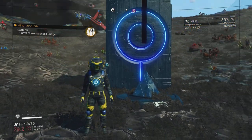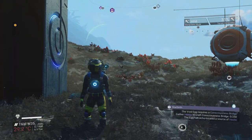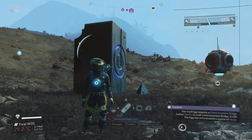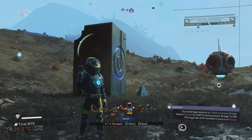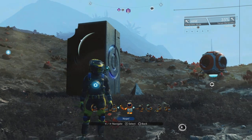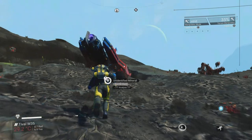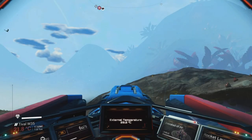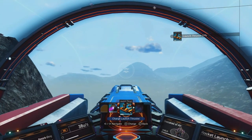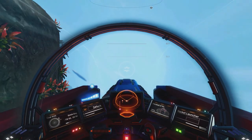A marker has appeared — an egg marker — so that must be where the hexite is. Flying over to it. It also needs poggium, which I get from killing sentinels, but there are no sentinels on this planet. I'll head to the space station to pick up navigational data and get a map to bring in sentinels.